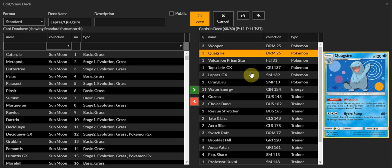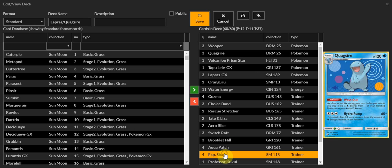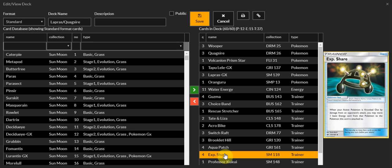Not only because of its ability to move water energies from your bench to your active, which is extremely good, but its attack Hydro Pump isn't bad either. With three water energies — which is all the energies you run — you're getting 120, 150 with a Choice Band. I get it, 120's not hitting a whole lot of Pokemon, but you can easily manipulate things around. The EXP shares — I'm probably going to swap those out for Wishful Baton.